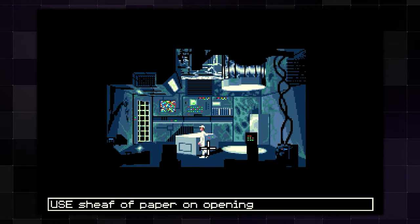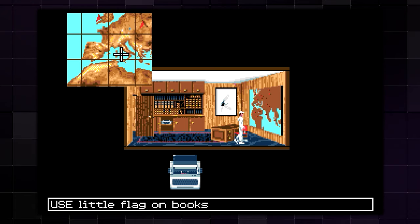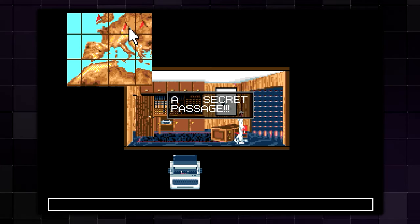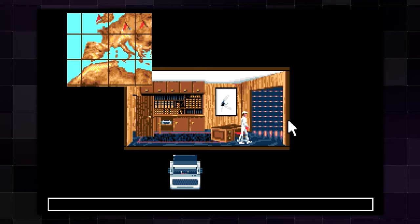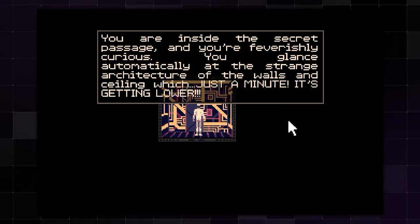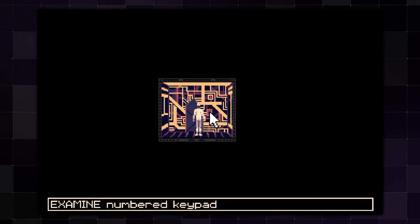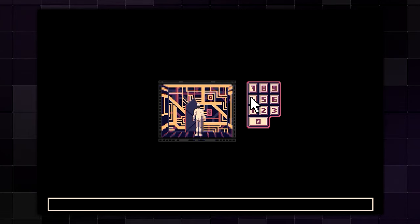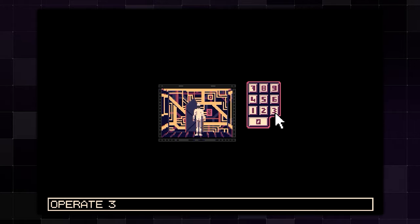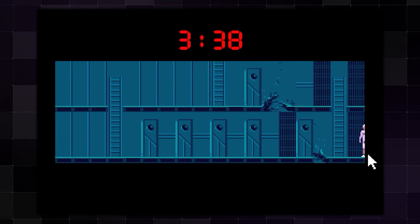Another annoyance: if you want to open a door, your character won't do it unless you're close enough — he won't just walk over automatically. And sometimes you're standing right next to something and he still says you need to be closer, because the game wants you in a specific location. Playing this with a gamepad is much harder than with a mouse. There are sequences requiring fast cursor movement, like a collapsing ceiling room where you must enter a five-digit code by going through the menu for each individual digit — brutal with a controller.